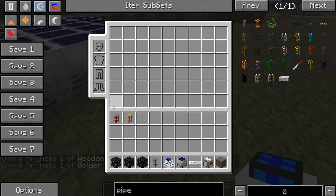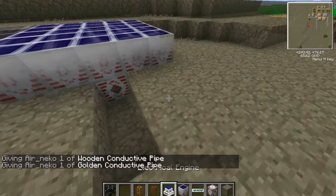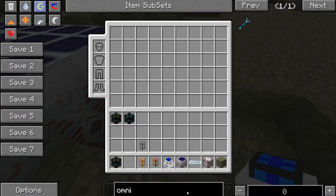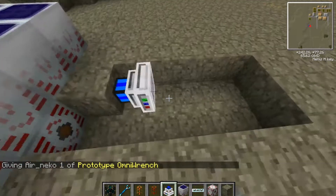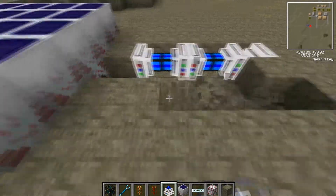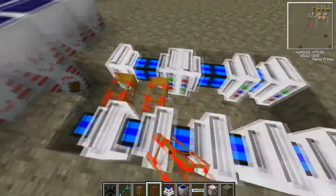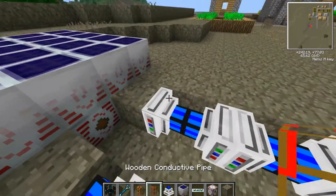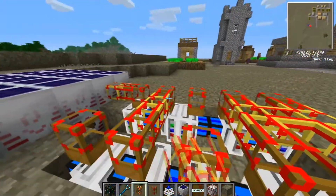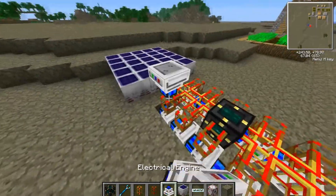We're going to first focus on the Energy Tesseract. What we need first is the blutricity power. Let me just get my OmniWrench, which is an amazing tool — it affects every single type of thing which needs a wrench, which is pretty awesome. Who doesn't want an OmniWrench? And now we're going to place the Energy Tesseract in the centre, and I'm going to place even more engines just because I can.